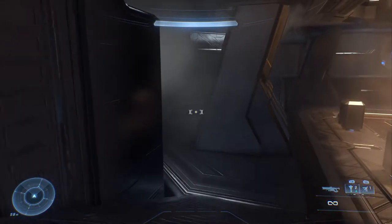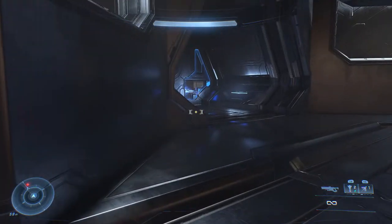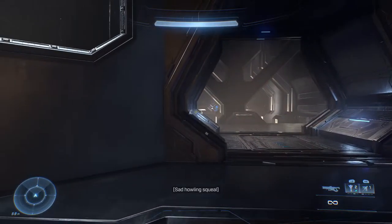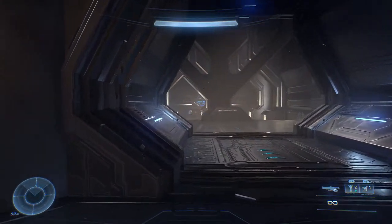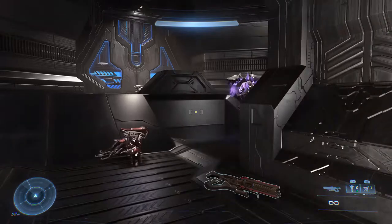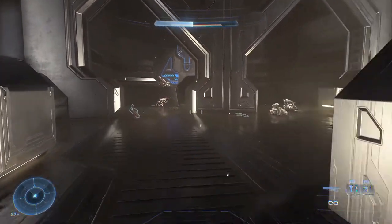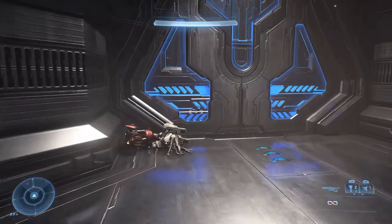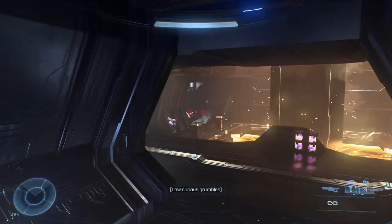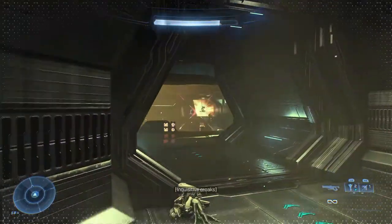This room has nobody in it, but as soon as we go through the far doorway we will encounter Banished — and of course we've got Skimmers. He just threw a shock grenade at me. You don't want to be anywhere near those things. More Skimmers. Not sure what weapon was being fired at me back there, but that's a Brute.